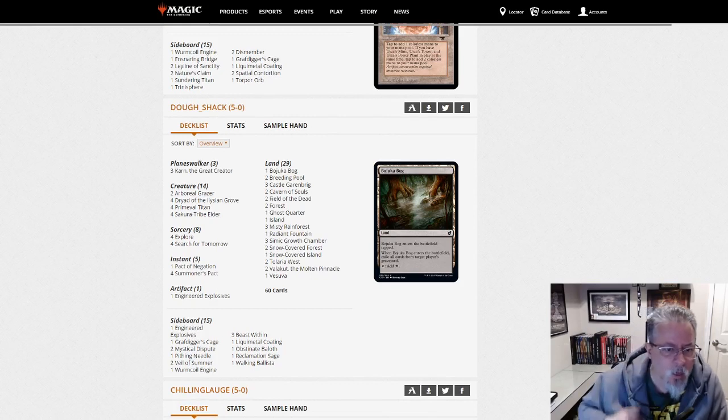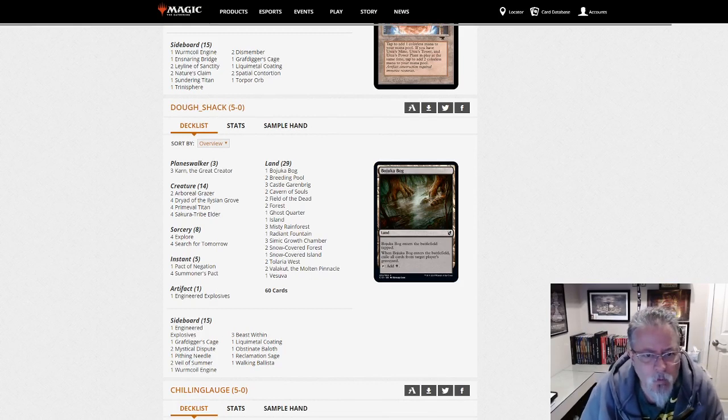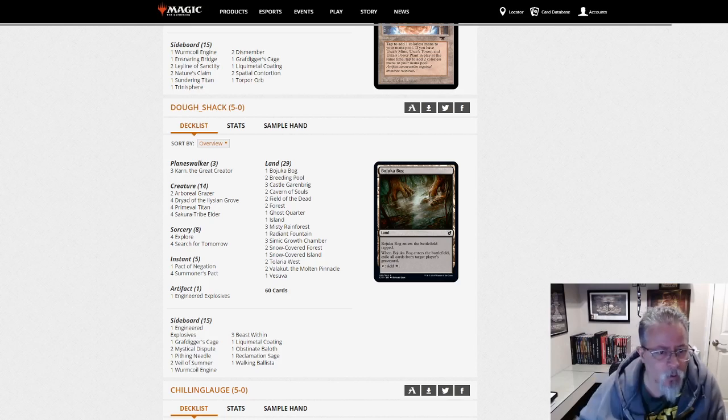Doshak with a Primetime deck — another version of Titan Field. Only two Valakuts in this deck; the last one had four. So this is probably more of a Titan Field build. Three Karns — yet another slight tweak on the Primetime Valakut Field of the Dead packages.